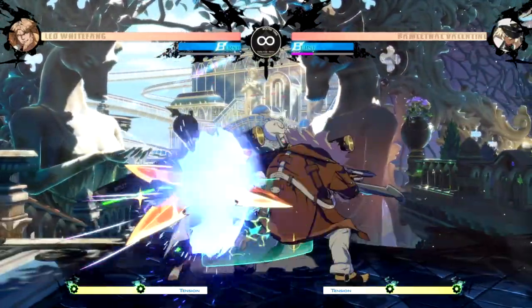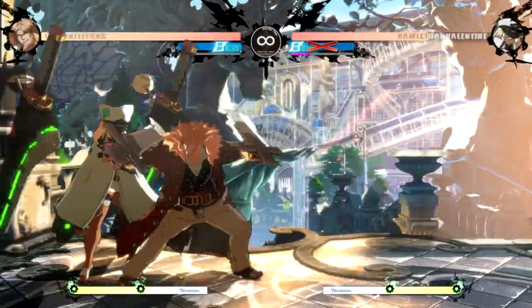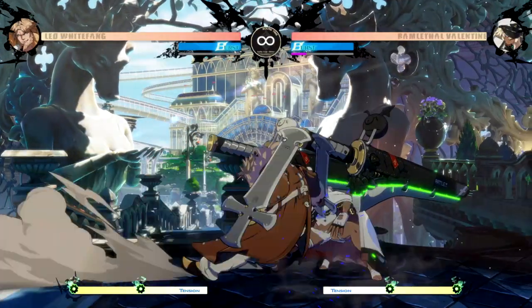All right guys, I feel like we've covered pretty much everything about the character that you need to know to get the basics and start winning with the king. What I'm going to do now is leave you guys some combos and setups that you can copy for yourself. I'm going to have Leo come out here himself and demonstrate for you guys — hey Leo, go ahead and get out here and show him how it's done.